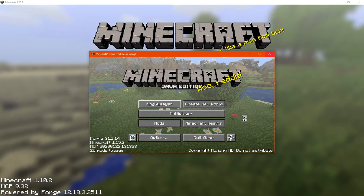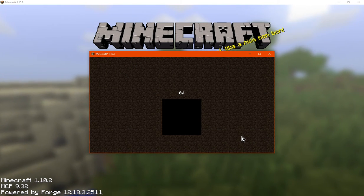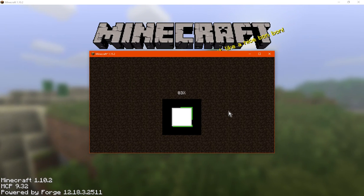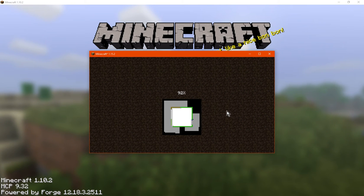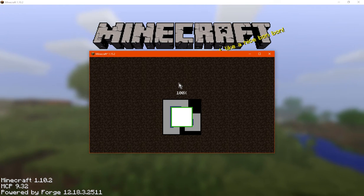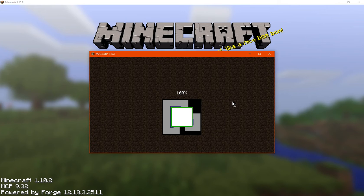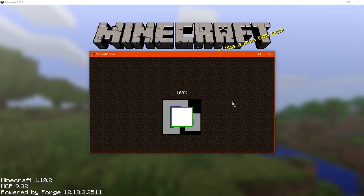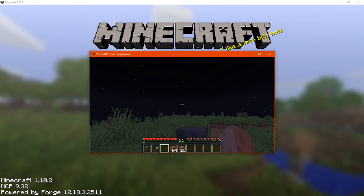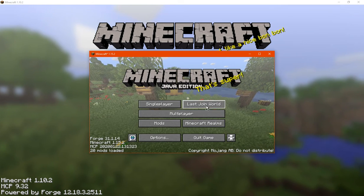Let's wait for this to load up. Okay, so we're in the world — we're done with it. We can exit and it'll display a last join world button.